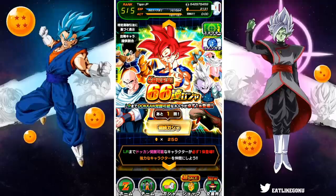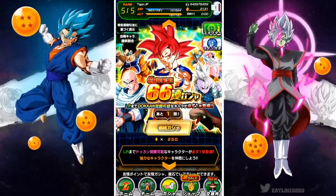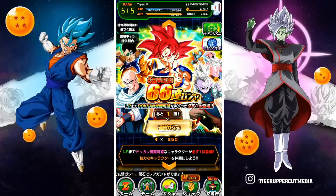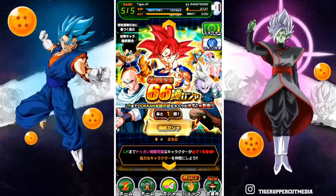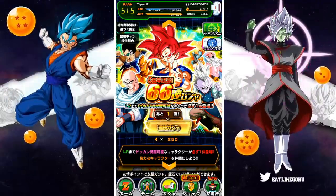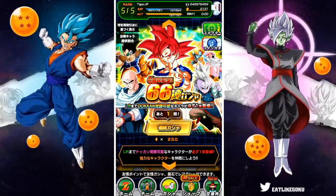The craziest thing is that this banner actually has every single non-Dokan Fest LR in the game available to be pulled. LR Turles is there, LR Jiren, of course LR UI Goku. The only one I'm not too sure about is the new tech LR Super Saiyan 2 Gohan from the Bojack movie, but he might be on there too — I can't say for sure.